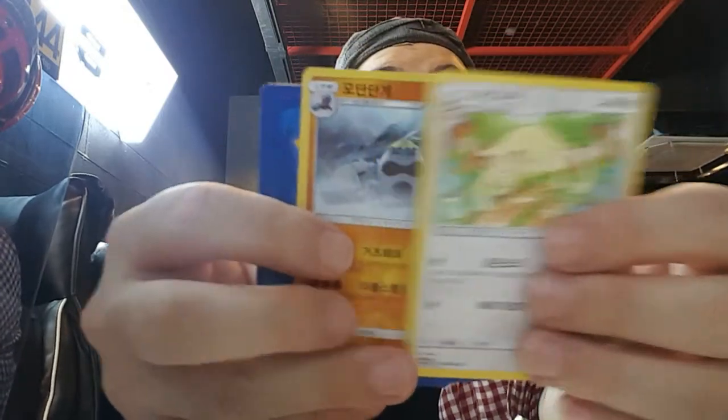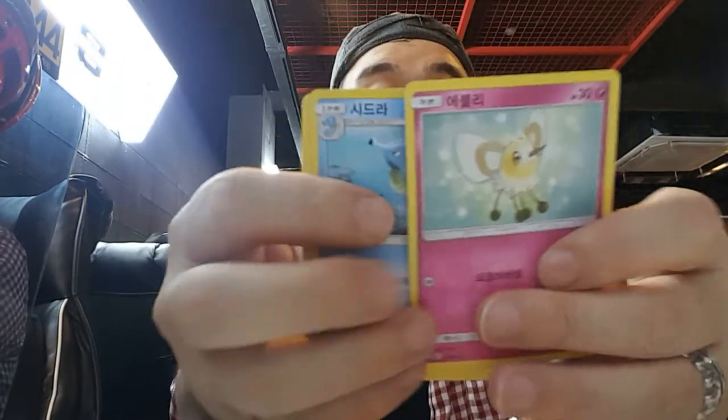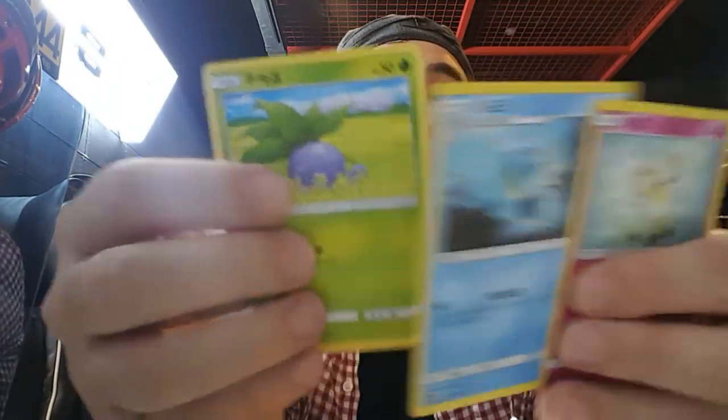Our rares are Persian and what looks like a Crabrawler in the snow. Our regulars are Cutiefly, Cedra, and Oddish. This pack is interesting.